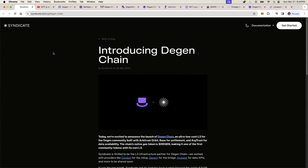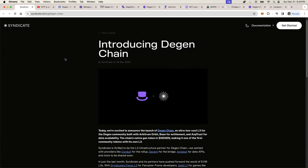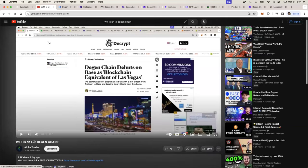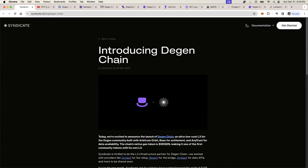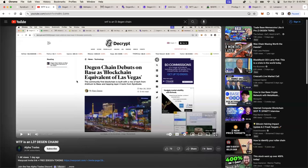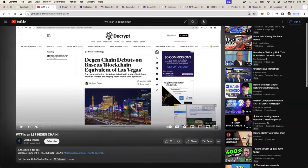Hey, what's going on everybody? It's Sunday, March 31st, we are here at the end of the quarter. I'm going to talk once again about DGen Chain. I did my first video yesterday called 'WTF is a L3,' which is DGen Chain — the first L3 chain on Ethereum, residing on the base layer. You can get from any L2 like Polygon, Arbitrum, or Optimism into DGen Chain. If you want to know the basics, watch that first video on my channel.